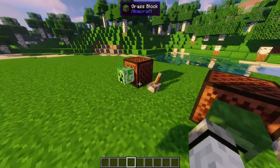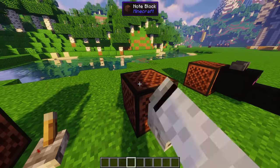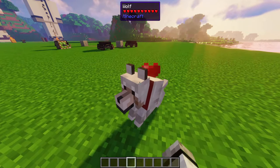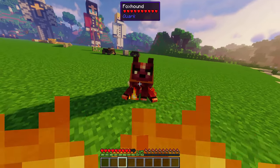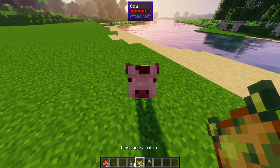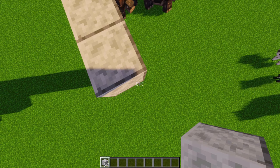Note block mob sounds: attach a mob head to a note block to hear that respective mob's sound. Pet the dogs: shift-click to pet your dog. Works also with foxhounds but don't do it without fire resistance. Poison potato usage: poison a baby animal with a poisonous potato and it will never grow up.